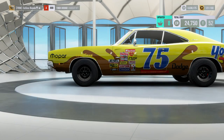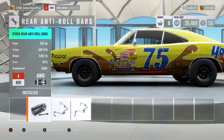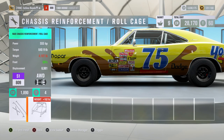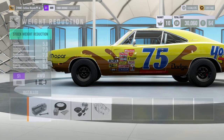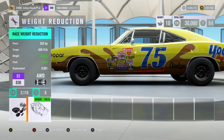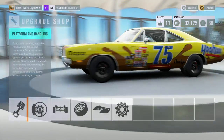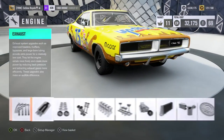We're going to want to take some weight out of the car. Yes, the Transit got away with a fair amount of weight, however the Transit was also awful through the corners. So if we can strike a balance between weight reduction and power, I'm okay with that. We're going to go full weight reduction for now and then see what putting power parts into the car does.